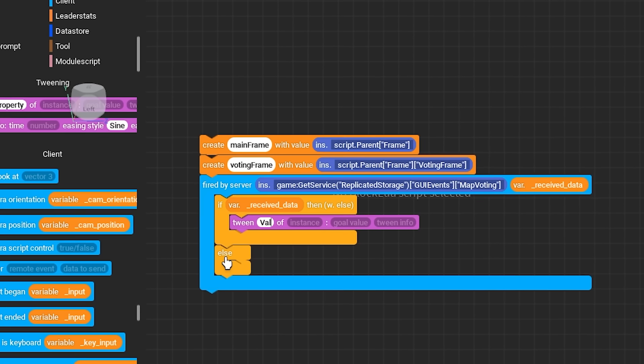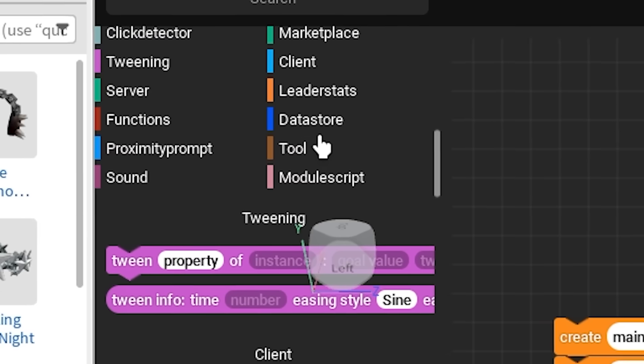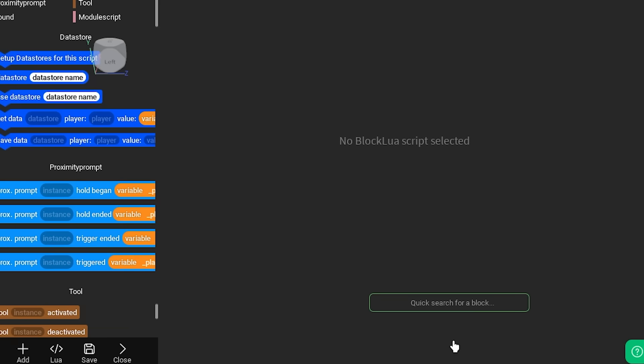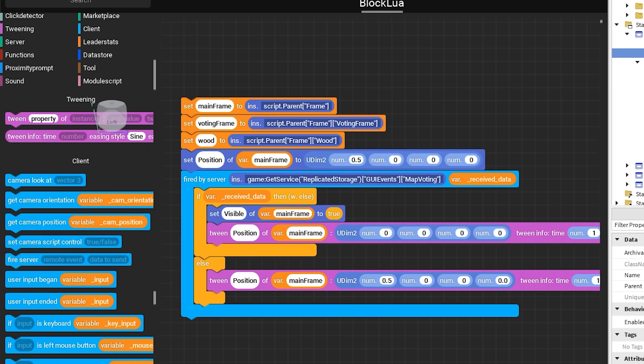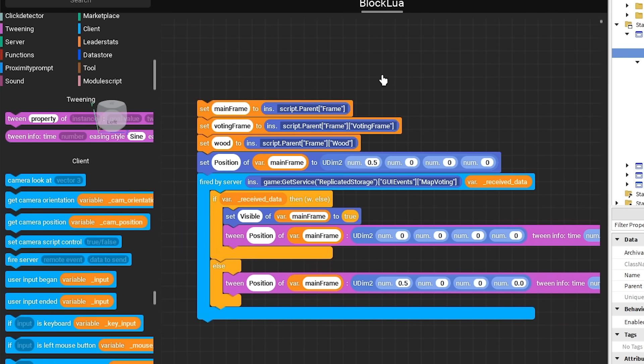Even though it's a bit inefficient - you have to drag every block, and when you try to duplicate it does this really weird thing where it gets out and you have to click back in. But after only about five minutes of coding, I'm already done with this whole GUI system, which should work if we test it.